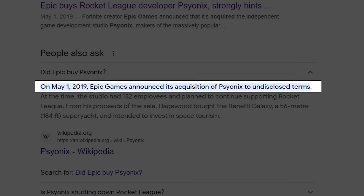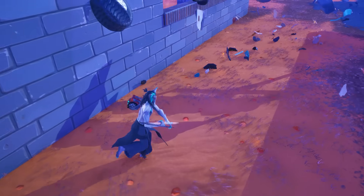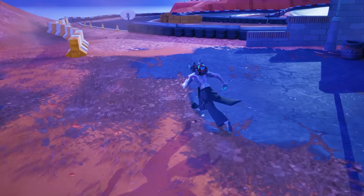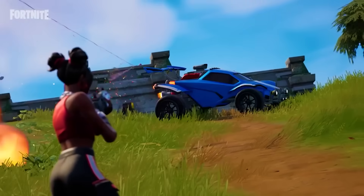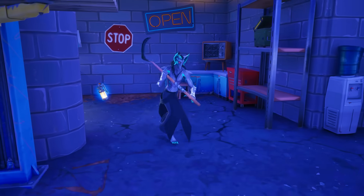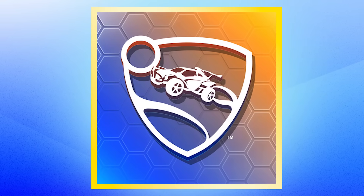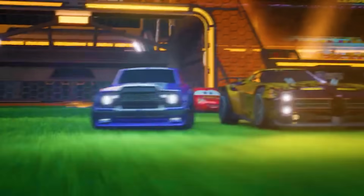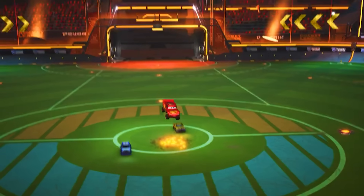Many years ago, Epic Games purchased Rocket League for a couple hundred million dollars. Since then, Epic has integrated a bunch of Rocket League features into Fortnite, cross-promoting their game extensively. Most notably, anyone who owns the Fortnite Crew Pack now receives the Rocket Pass — essentially the Rocket League Battle Pass — for totally free. Recently, Rocket League announced a major collaboration with Disney Pixar's Cars, literally releasing Lightning McQueen as a drivable and playable vehicle, and it looks absolutely awesome.